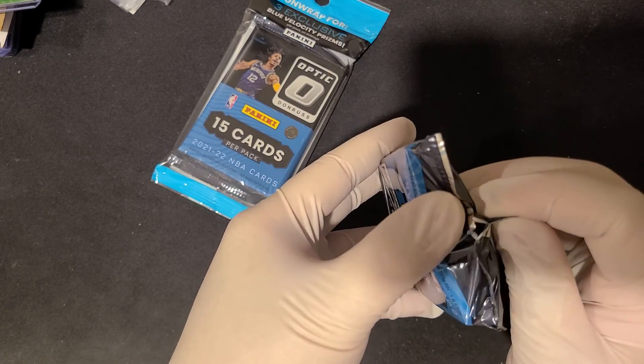We have a Mikel Bridges and a JRE with a big dent right in the middle — looks like a big fingernail scratch. Why does Optic have to be like this? There's also a print line. We have a base Trey Young, a DeAndre Ayton, a Vicala Tipo, and a My House of Anthony Davis — though he can never seem to be on the court for more than two games. And we have a Splash of Jason Tatum. Haven't seen Tatum in a while on a card pull — that's pretty good.